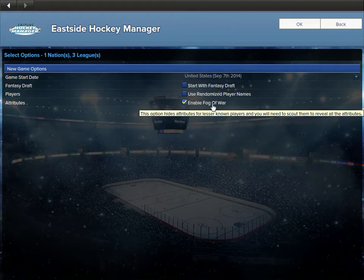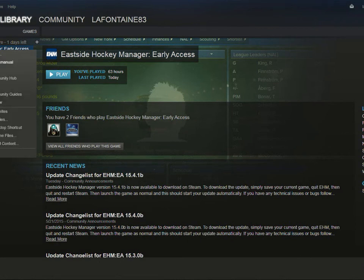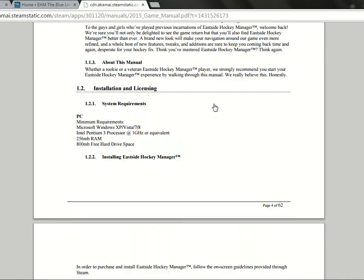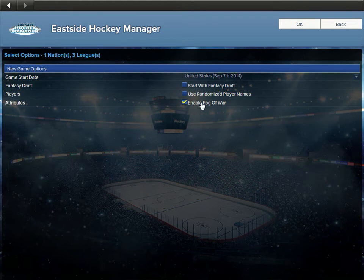No fantasy draft, no randomized player names. Fog of War — I think it's where some players' attributes are not visible at the start and you've got to scout people more. From the manual: it's an attribute masking concept — your manager won't know every player in the world, so you slowly gain stuff. It basically makes it more realistic. And in a hockey simulation, you want things to be realistic. So we'll do that.